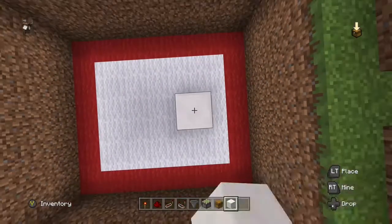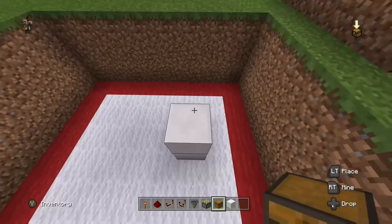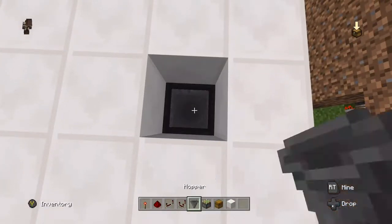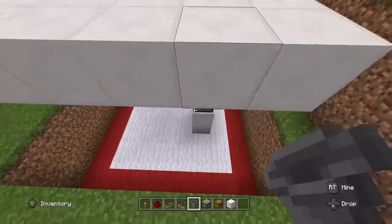So you're going to want to come here and build up two blocks. Place the chest on top and then place three hoppers on top of that.